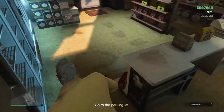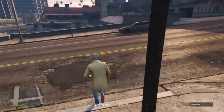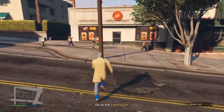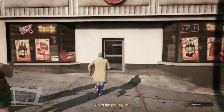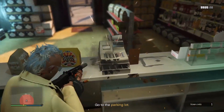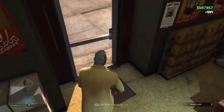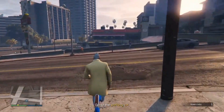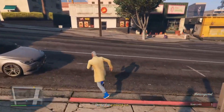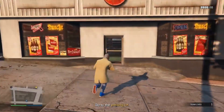Run inside the store, pull out your assault shotgun, and shoot the register to pick up the cash. Then run across the street to the sidewalk, make a 180, and come back inside again. Pull out the shotgun again — as you can see, the register is reset and you can pick up money again. That's 200 bucks.